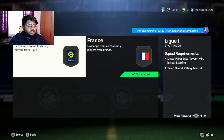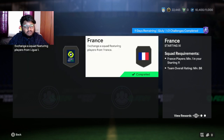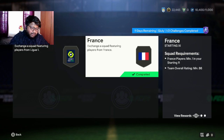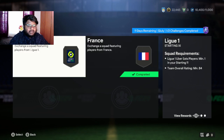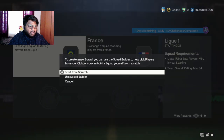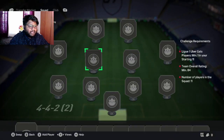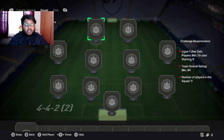Now let us complete this SBC. We have to do two SBCs to finish this and get this card. The first one is the LaLiga squad build, then there's the France squad build. For the first one you need a LaLiga player and an 84-rated squad. The second one you need a French player and an 86-rated overall squad. I have completed the 86-rated squad build, now I'll get the card, look at the stats, go into a deep dive, and then put him in a game.